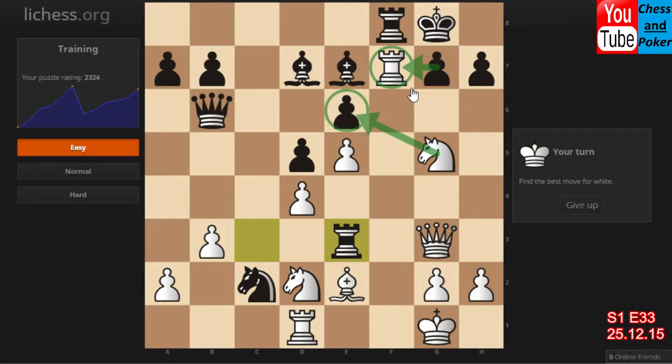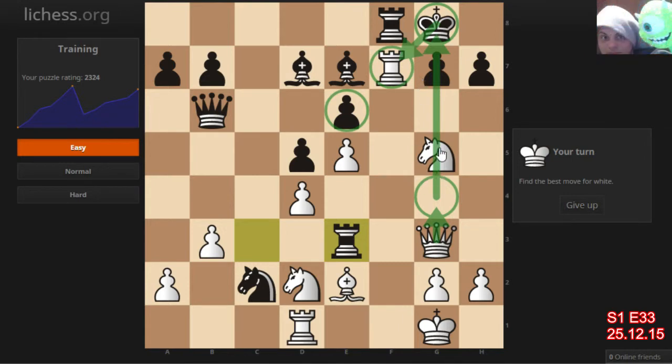If I try bishop h5 check, bringing the king up into the corner, and then queen g4 or queen h3 — looks like almost checkmate. But this rook is hanging on f5. So how do I deal with this? I think queen g4, queen g8, and queen f7 checkmate at the end — the king will be on e6. So I think it's working: rook g7, knight e6, bishop h5.